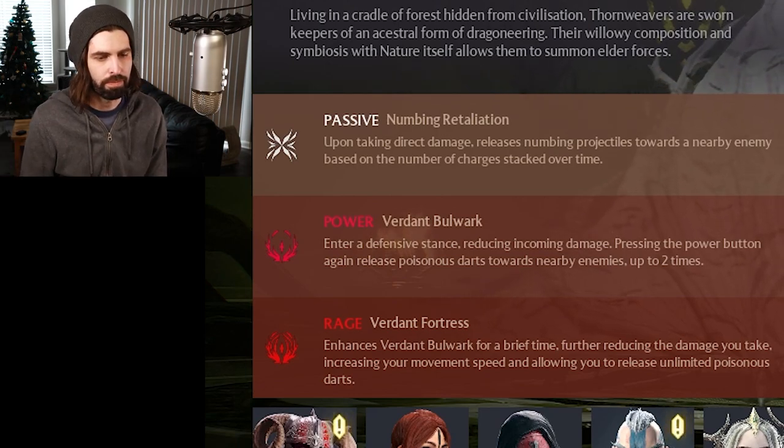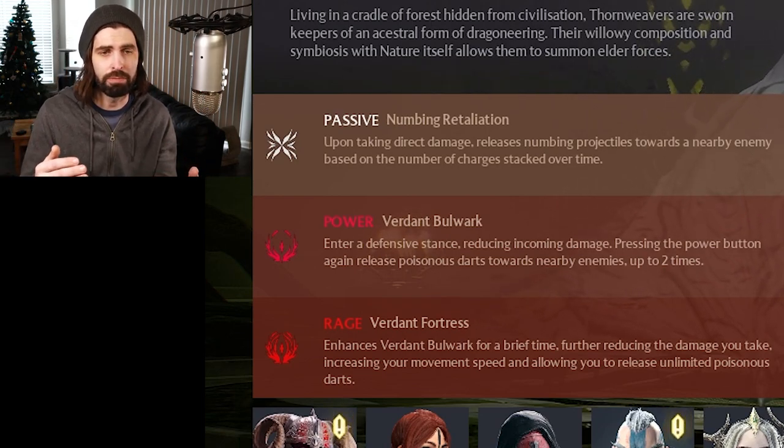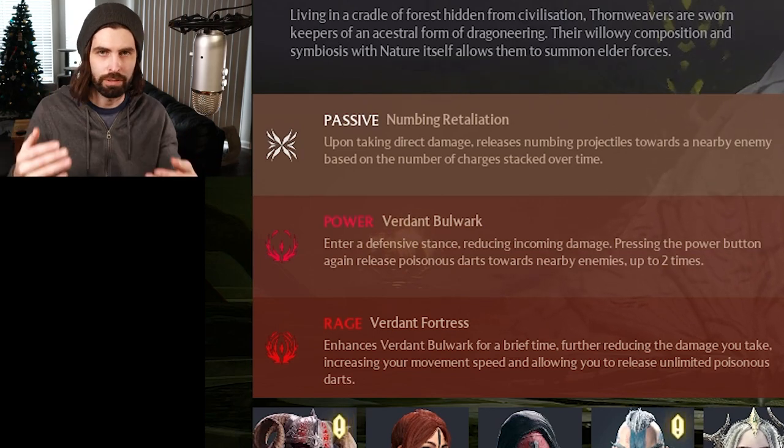The rage also increases your movement speed as well, and your bulwark's damage reduction is increased during rage. Also, to activate the bramble wall whenever you want, you can just click the bramble wall ability one more time — whatever button you used to activate it, just click it again to make it go off. Otherwise, it will go off automatically when it hits something solid, like a wall, a rock, or the ground.